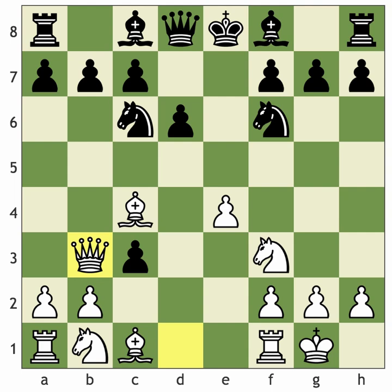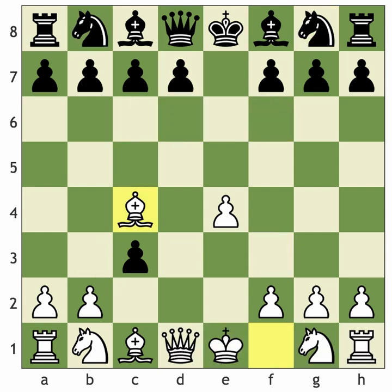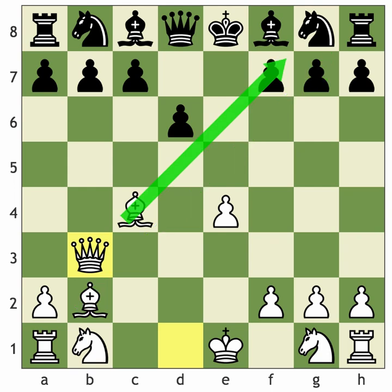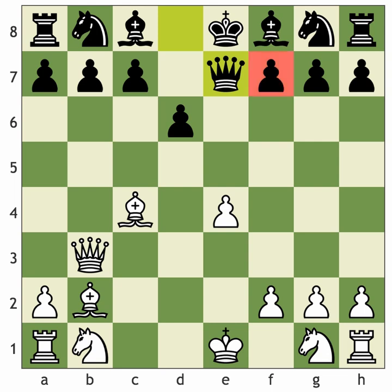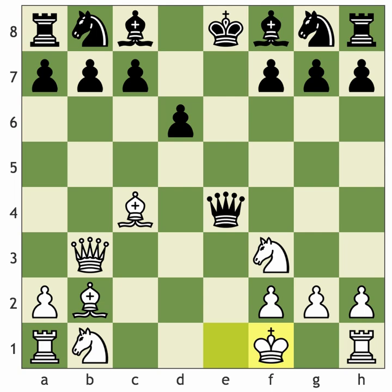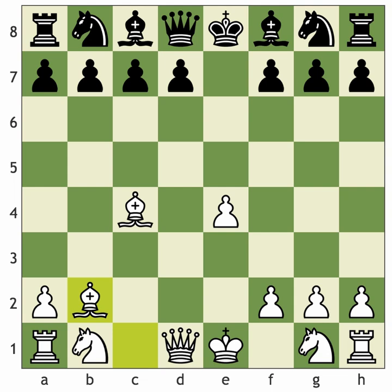If black plays knight to f6 after d6, play queen to b3 for pressure. In the main line after bishop takes b2, if d6 and then knight to f6, we can go queen to b3 immediately with both bishops lined up. After queen to e7, black must defend f7 in an ugly way. Another option is knight to f3 aiming to castle quickly, and if the opponent takes on e4, king to f1 with knight to d2 and rook to e1 for a massive attack.